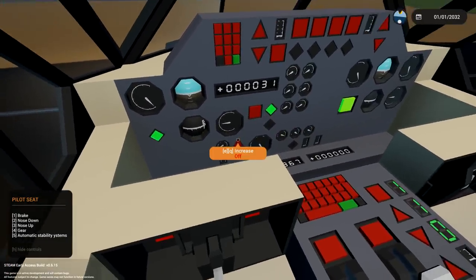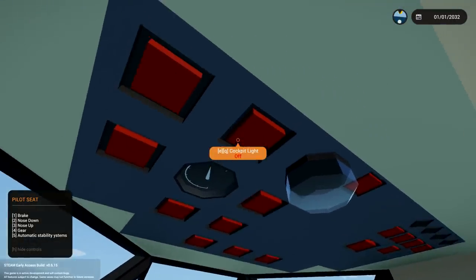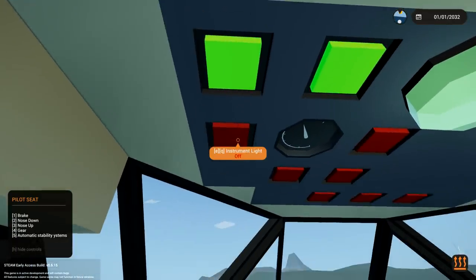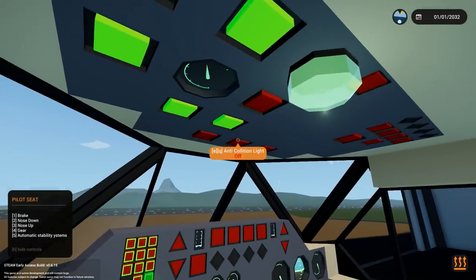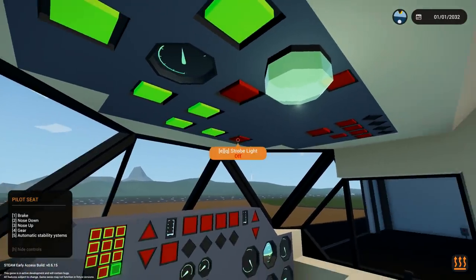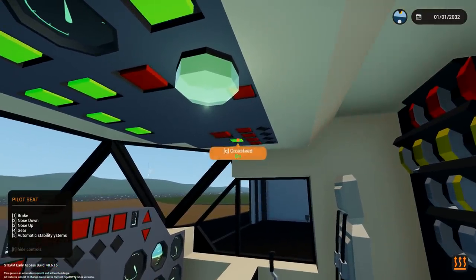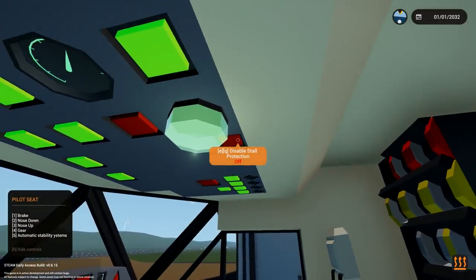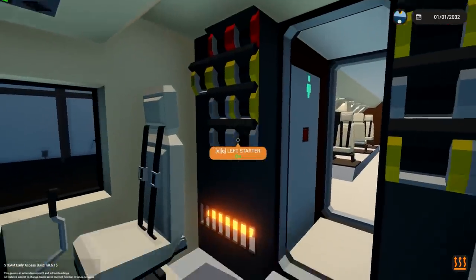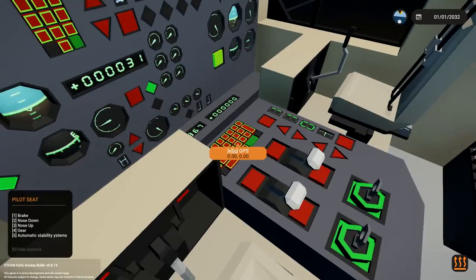We've got cockpit light, heater, instrument light, landing light, taxi light, anti-collision light, nav light, strobe light, afterburners, left wing pump, right wing pump, and cross feed. Going through all the controls trying to figure out what I need to do before getting in the seat and attempting to throttle up.